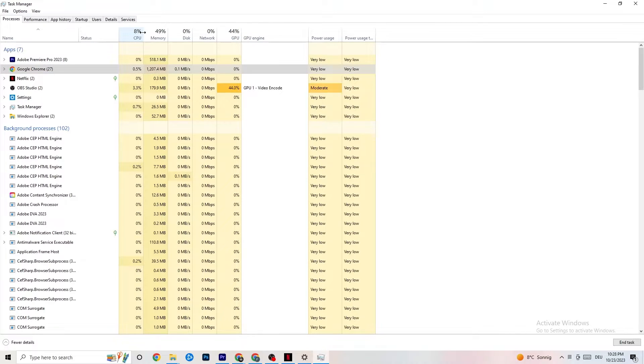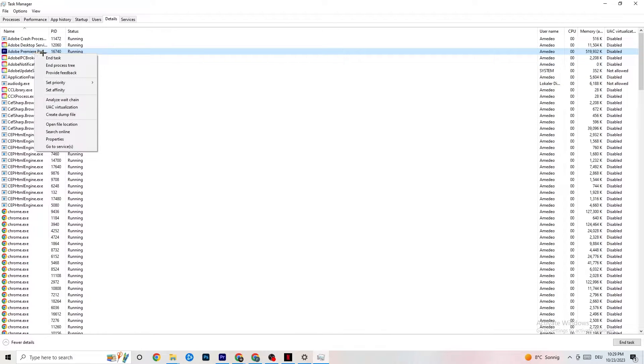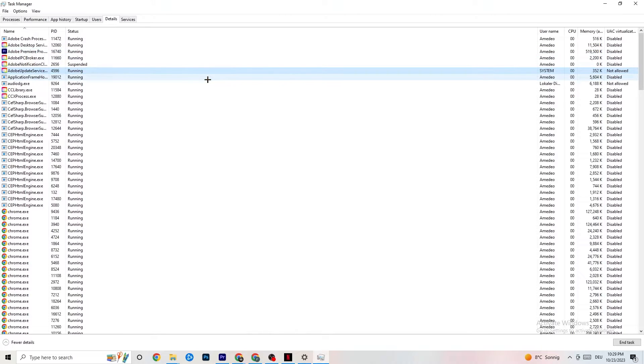Next, navigate to the Details tab in the top-left corner. You'll need your game running for this, but do the same thing I'm demonstrating with Adobe Premiere Pro. Right-click your game process, click 'Set Priority,' and hover over the options — normally it's set to Normal. Change it to High or Realtime. Check which works for your PC, as some PCs work better with Realtime and some with High. This will redirect performance priority to your game and reduce crashing probability.